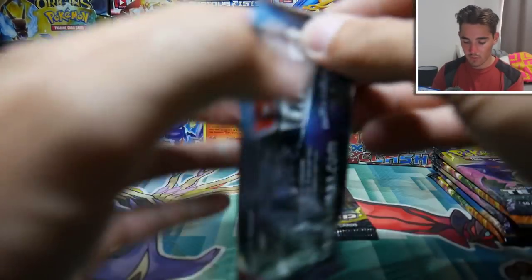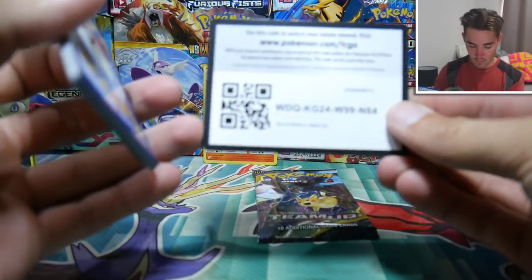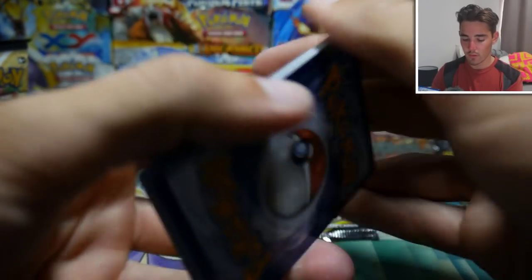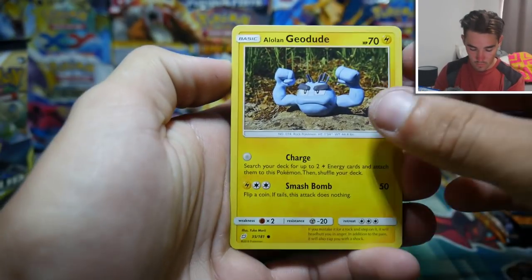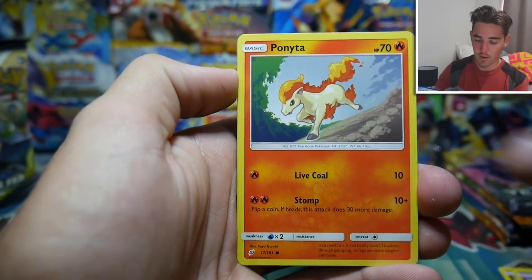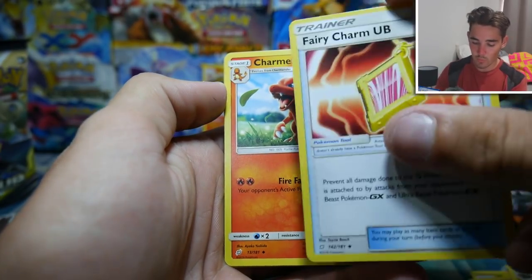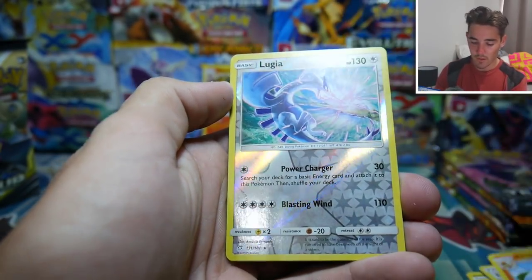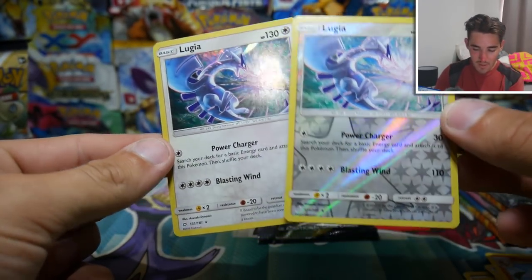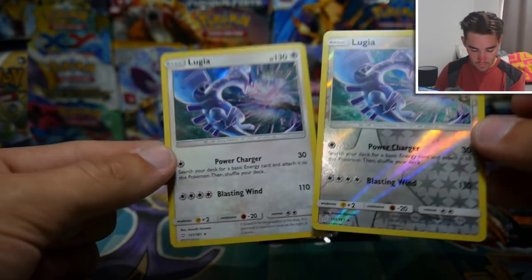Let's go again for the lightest pack. We have a Code Card — four and then two. An Alolan Geodude, a Bronzong, a Dratini, Tentacool, a Ponyta, Energy, Kabuto, a Fairy Charm, a Charmeleon, a Lugia Reverse Holo, and a Lugia Holo. Look at that — same pack! So that has to be a Rare, Reverse Holo Rare, and the Holo Rare.